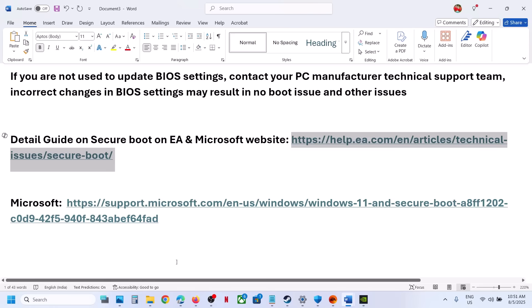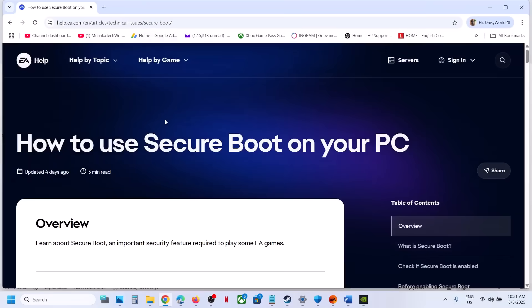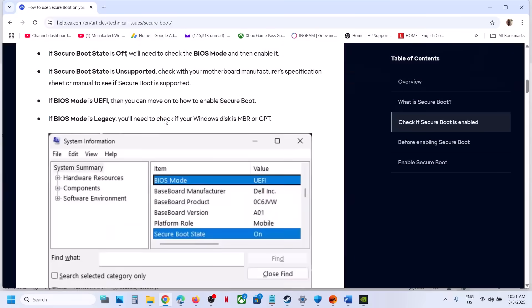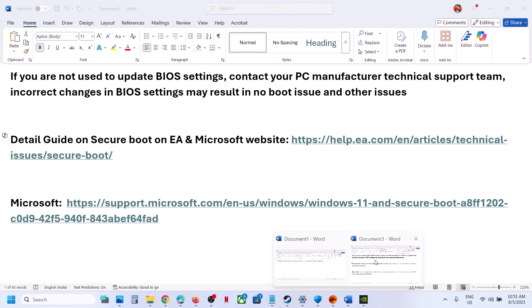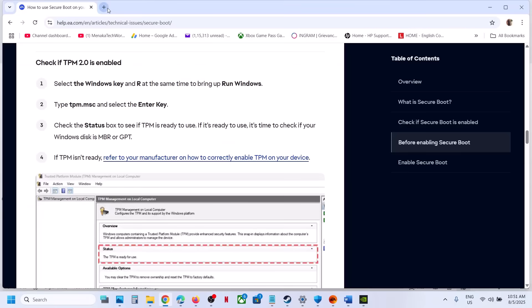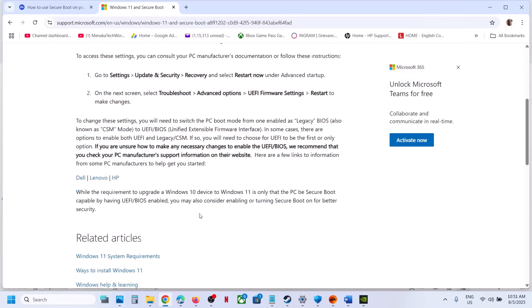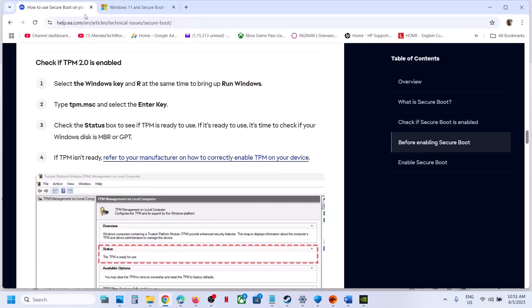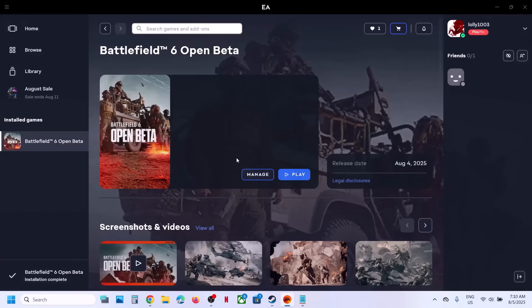You can also go through the detailed guide on secure boot on the EA website, where you will see all the details on how to use secure boot on your PC. You can also go to the Microsoft website and follow the guide there on how to enable secure boot. If you are not sure, you can contact your system manufacturer.